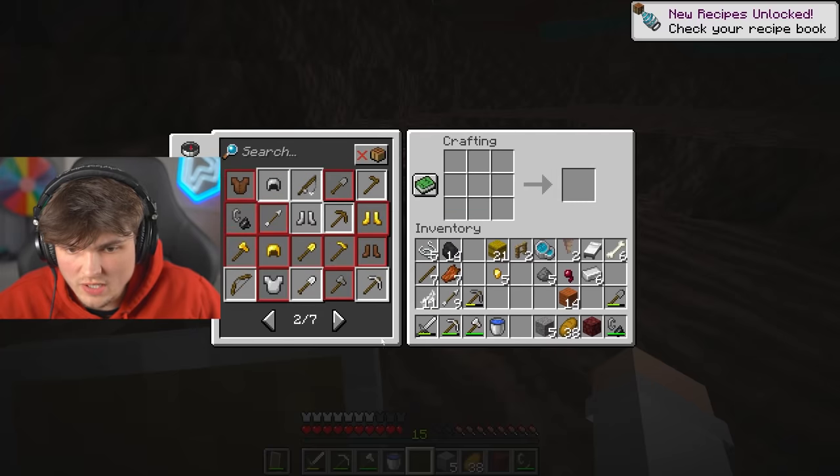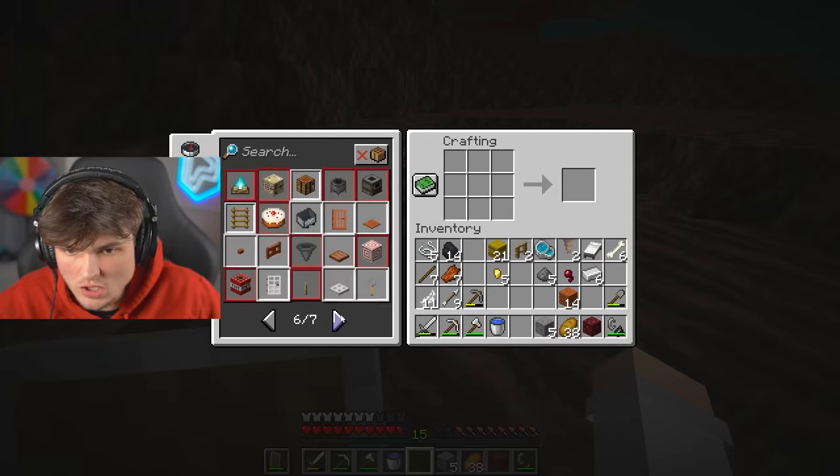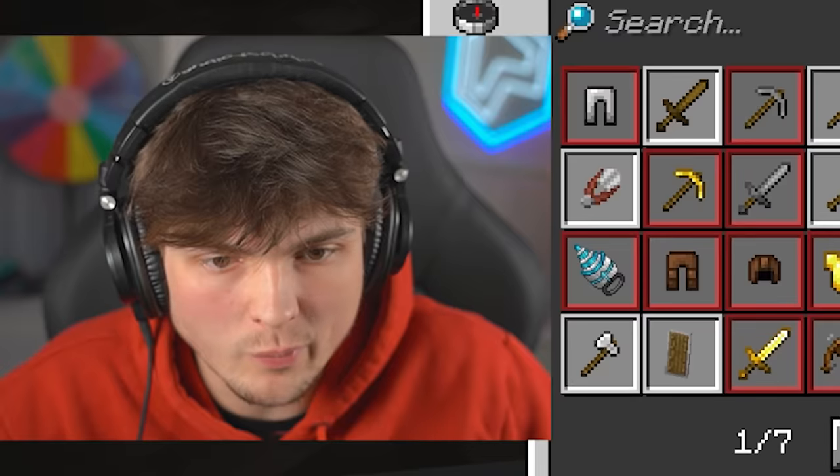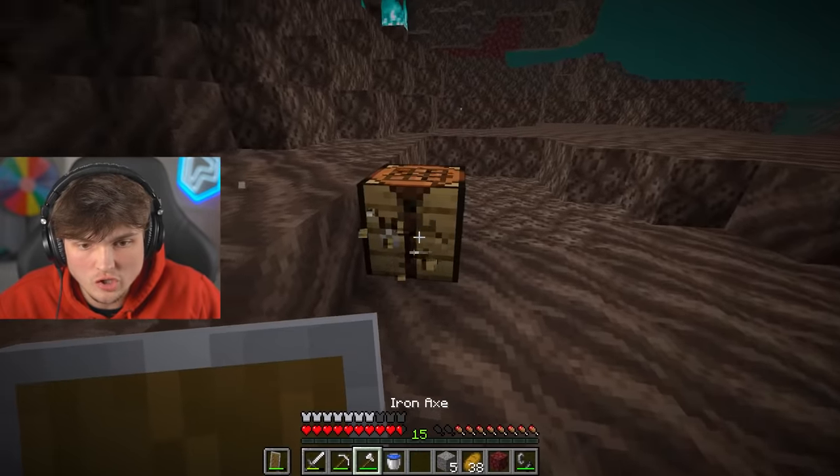Now we can finally figure out what the giant chunk does. Now that we've got it — where is it? What is this craft? There's the giant chunk — it's here! Mega giant machine. We need diamonds. And we've just found a fortress, so I'm gonna have to search through the chests.